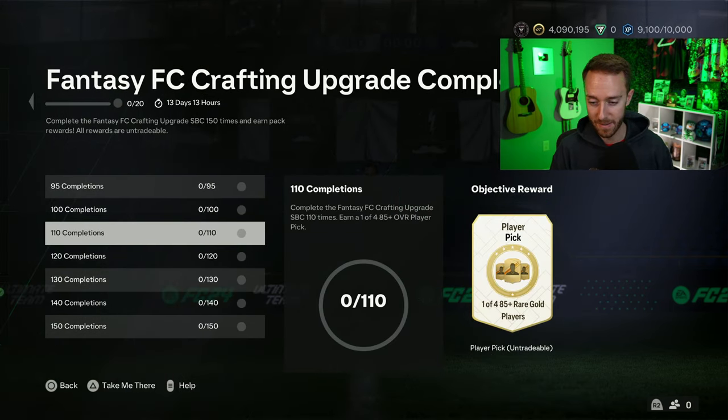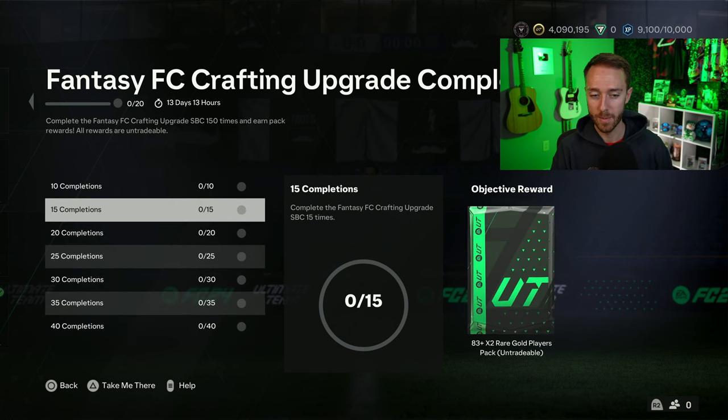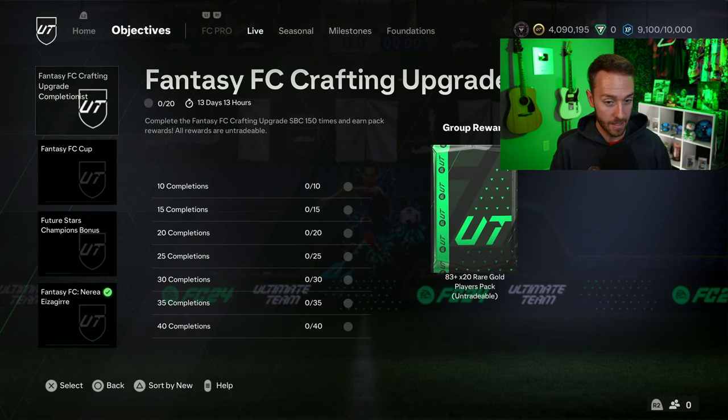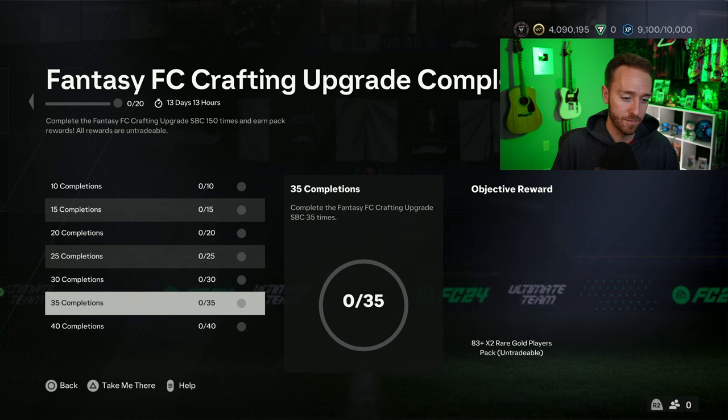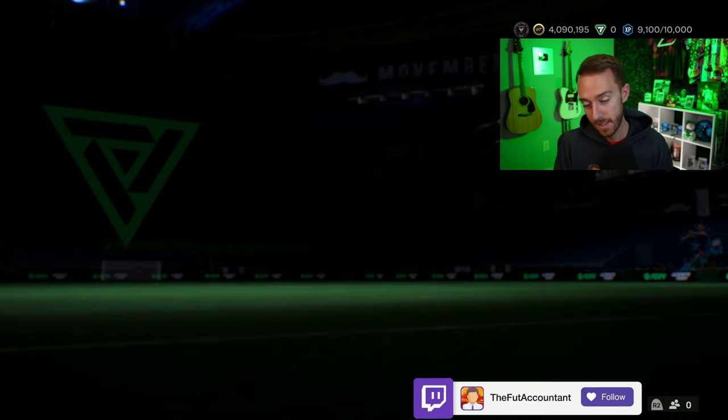The crafting upgrade is out for two weeks so you've got to get it done pretty fast. I would still focus on the 81-plus player pick for optimal fodder, then work through this after. I don't know exactly how many SBCs that comes to per day, but if you have 14 days you need to do about 10 or 11 per day to get to 150 completions. Try to work on that as an average goal.